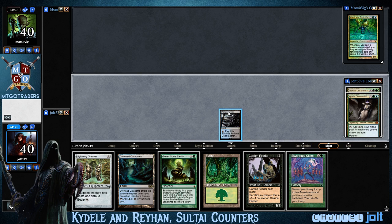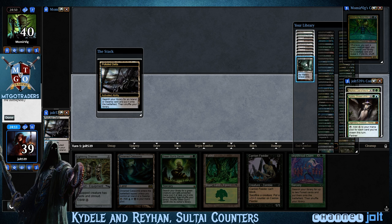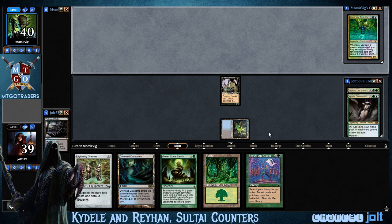We want to get down Carrying Feeder right now. We need probably two blue sources. We're going to go for it — black-blue. We've got some Skyshroud Claim action. We're going to grab an Underground Sea, get down Carrying Feeder, and then pass third. But yeah, other than hoping, I think we might lose this one.